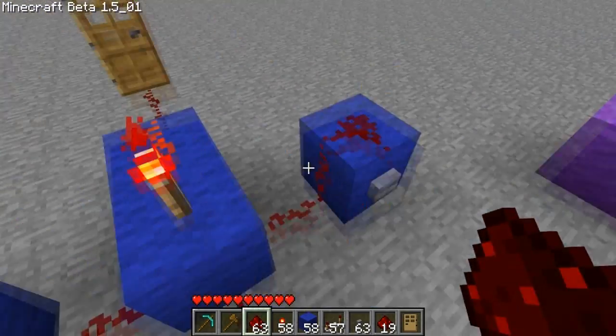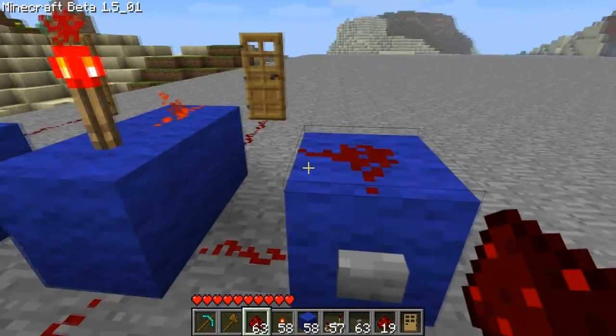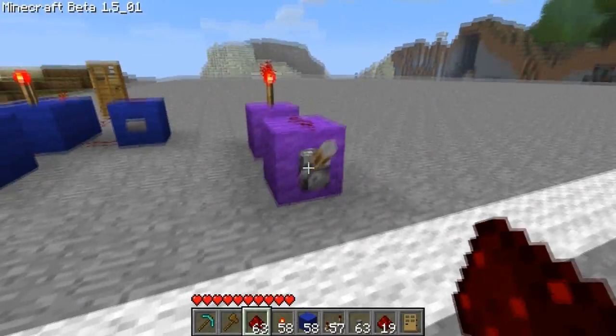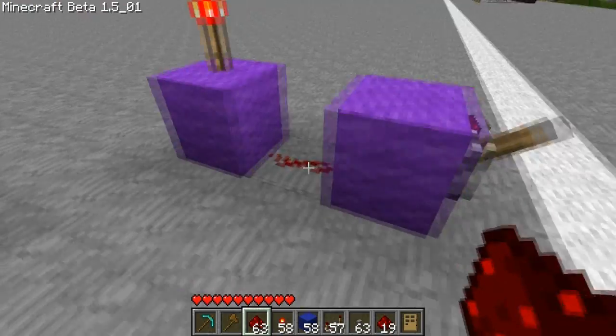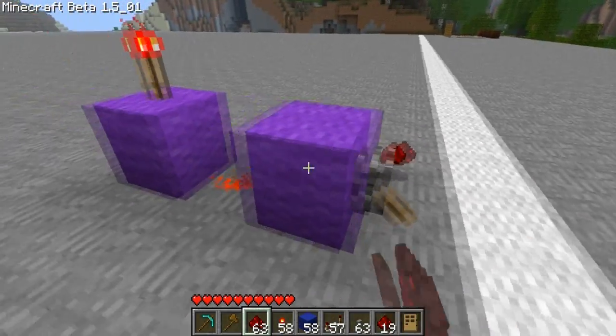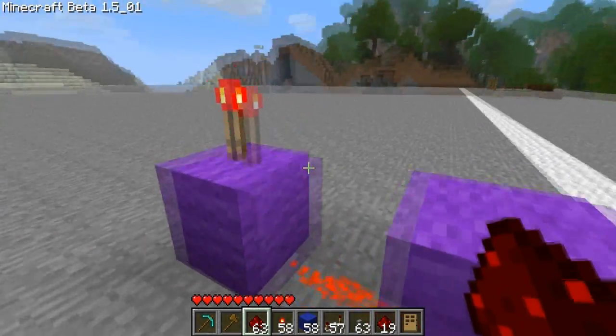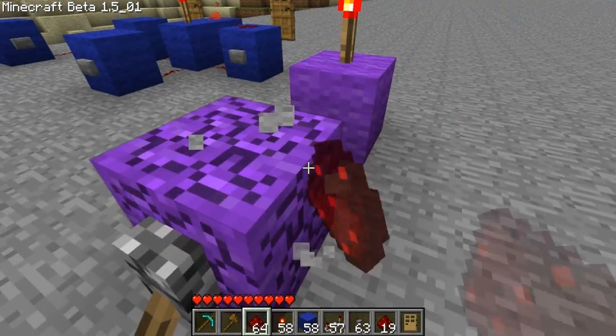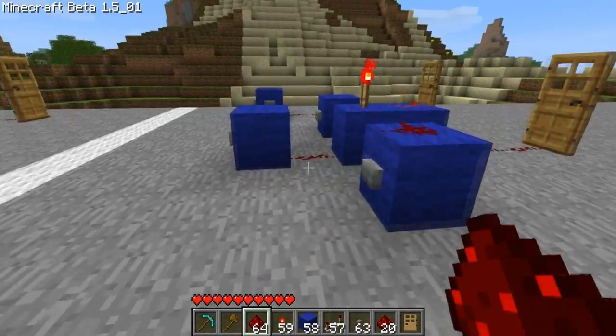I got stuck with the T flip-flop a long time ago because I was putting the button like this and it wasn't working, and that was why. So if we get rid of this, when we turn the lever on, the state here changes but the torch doesn't change — so you need that. Just remember that.